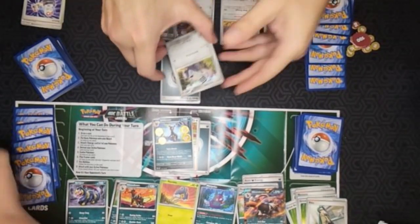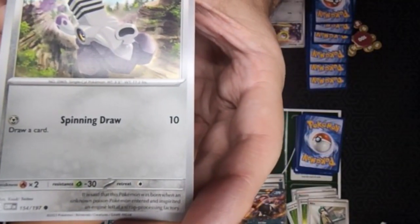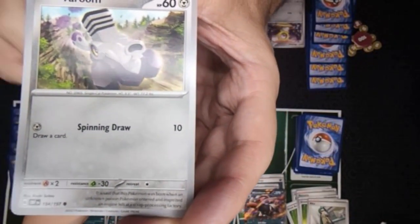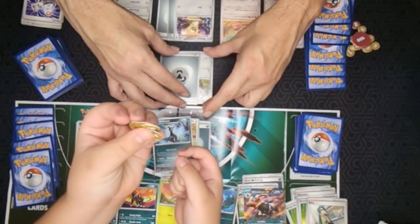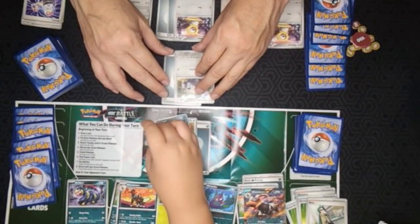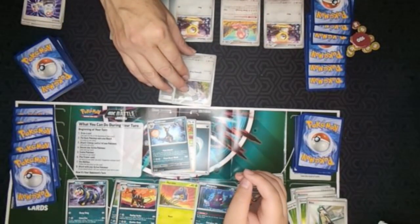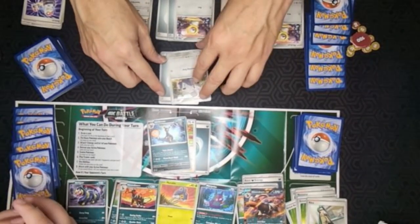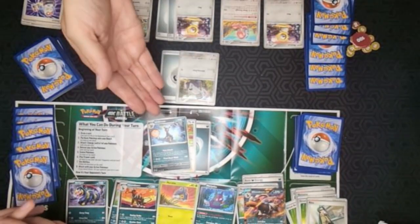Now I am going to do a huge attack - and I'm being sarcastic. I'm going to do Spinning Draw, which lets me draw a card and then I damage him for 10. Now he has 50 damage total. I still need 60 more damage to knock him out - that's a long ways to go. Part of this attack was I get to draw a card, but my turn's over anyway.